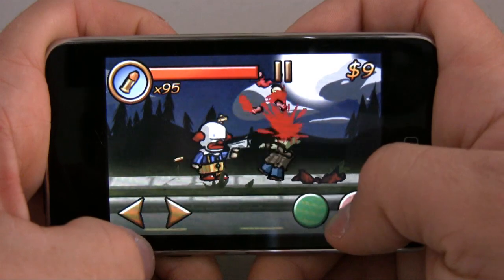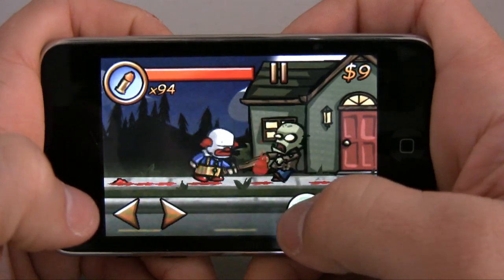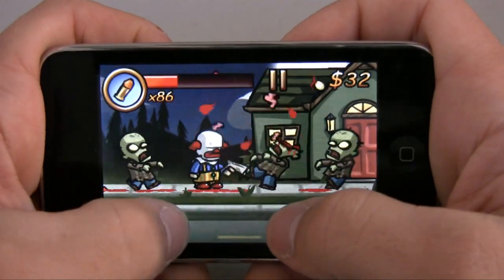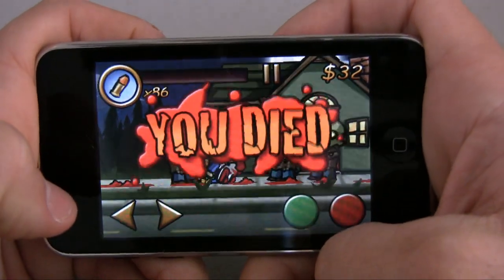Your red button is the gun right here, and you can walk with the little arrows. You can also beat them with a club using the green button. You can see at the top of your screen that their health is — and now I'm just getting destroyed. That's embarrassing, I died already.